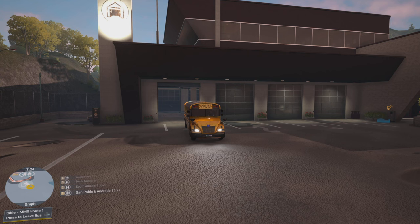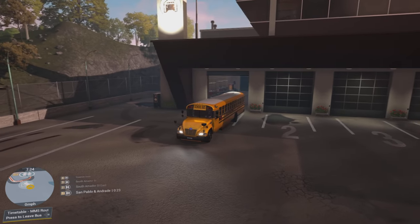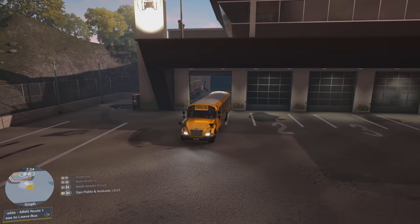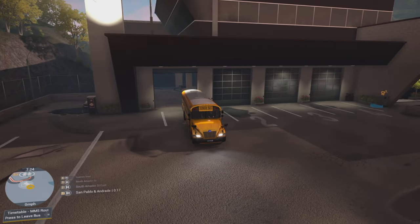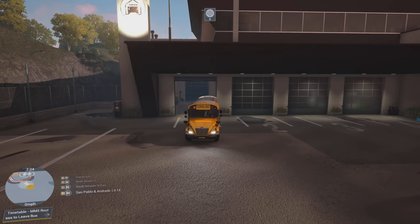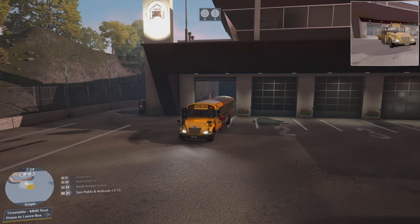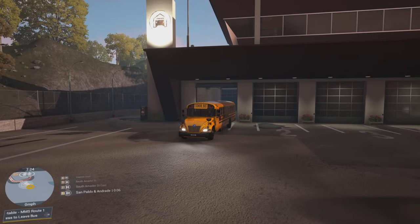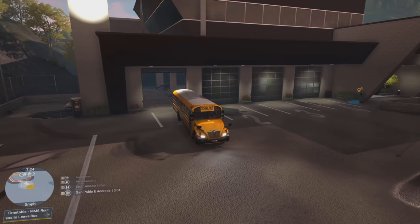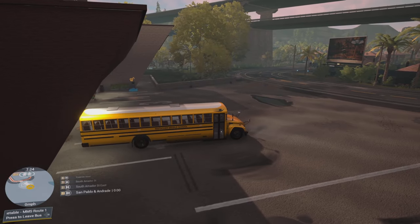They just recently released a school bus DLC where there are three Bluebird model school buses in this game. It's not just simply driving a school bus making bus stops - this thing is quite literally a fully detailed and operating school bus. You hit a button, the yellow lights come on, and then once you open the door the red lights come on. It's an insane DLC and I've been having so much fun with this. Even when you're busy for a day and get home, there's something so relaxing about driving a school bus around this town.